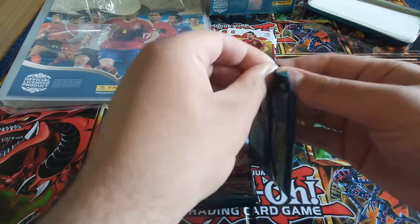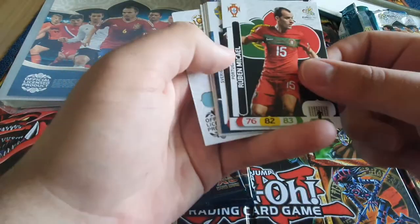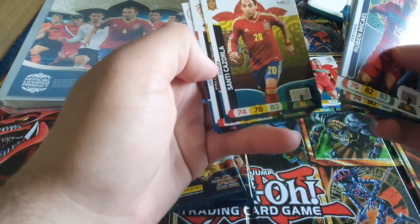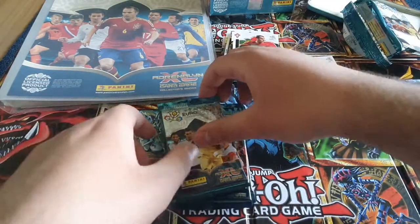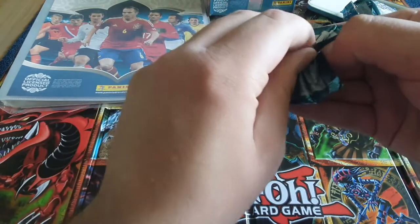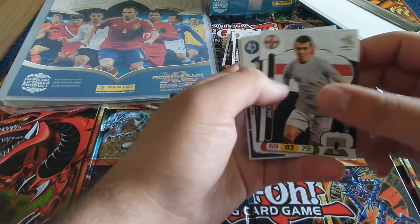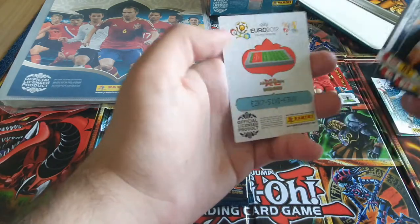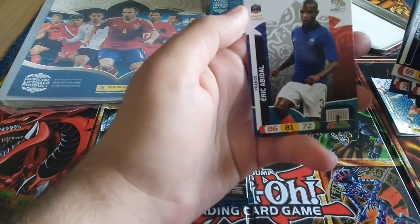First pack of the tin - let's see what we can pull. We have Ruben, Michael, Sebastian Larsson, Michael Lustig, Santi Cazorla, Eduardo, and Per Mertesacker. Next pack: we have Jack Wilshere, Sotiris Ninis, Domenico Criscito, Martin Stickelberg, Jan Polak, and Erik Abidal.